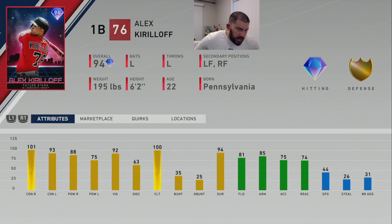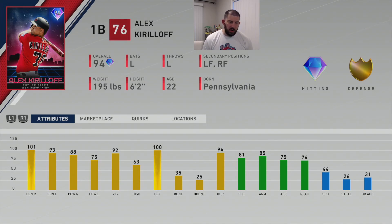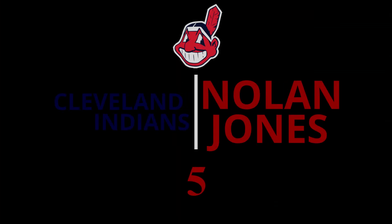The last honorable mention is Future Stars first baseman Alex Kirilloff of the Minnesota Twins, with secondaries at left field and right field. He's left-handed batting and throwing. His hitting attributes: 101 contact vs. righty, 93 contact vs. lefty, 88 power vs. righty, 75 power vs. lefty, 92 vision. Fielding is okay at 80, with 85 arm strength, 75 arm accuracy, 74 reaction, and 44 speed. His hitting is fantastic, his 92 vision makes him a very good card, and he has a smooth, glitchy swing — he could be at least a bench bat if not your starting first baseman.